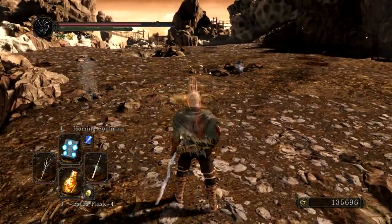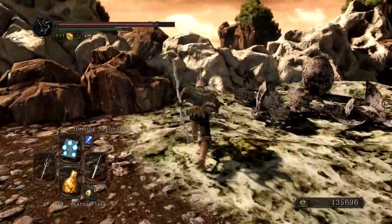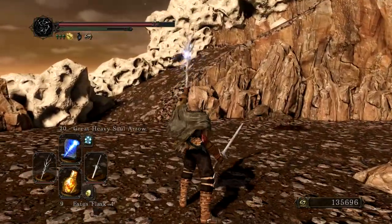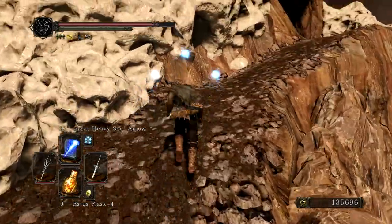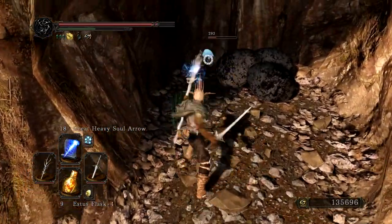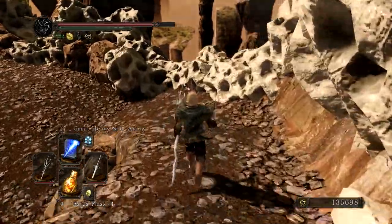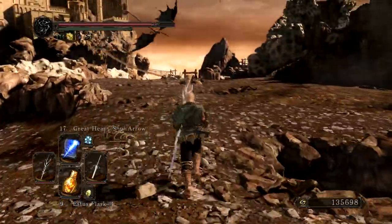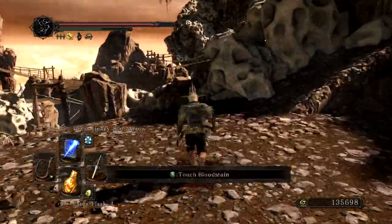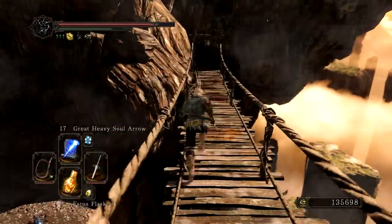Usually what I do for crystal lizards is use magic on them, because they're a pain to hit with weapons — they usually miss. After you kill the first dragon, pick up all the loot and then there should be one up to the left inside that little cave. These guys are actually quite annoying to hit — if you're using a pierce or thrust weapon you're not gonna connect. A slash weapon works best, but they move so fast you need a really fast weapon to hit them.